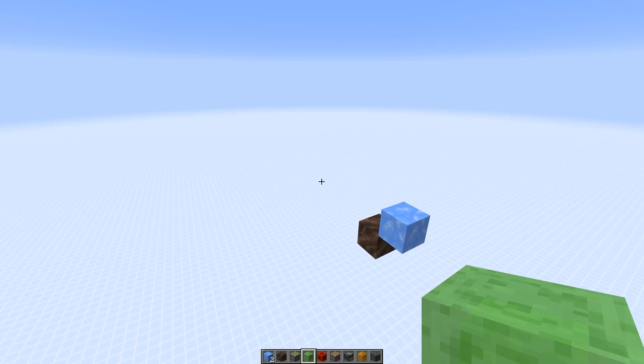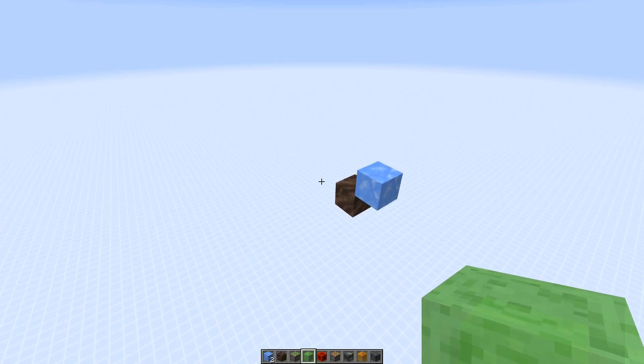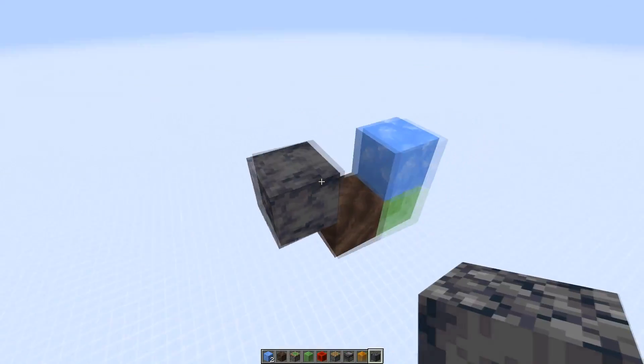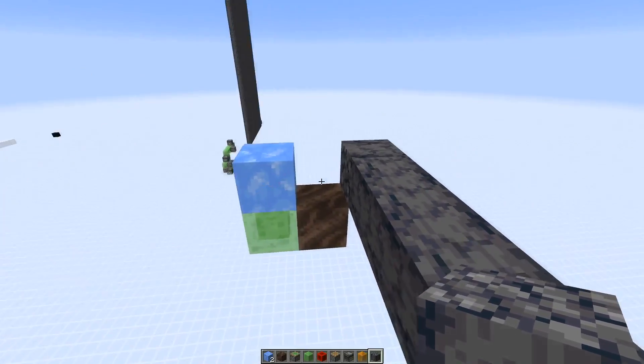In case you want to build this machine as well but it was a bit too quick, here's a block-by-block tutorial. So we want to build a basalt wall right here, which means this part needs to be one block further to the back.